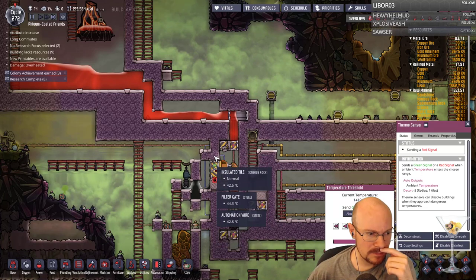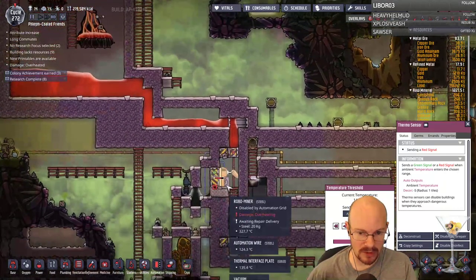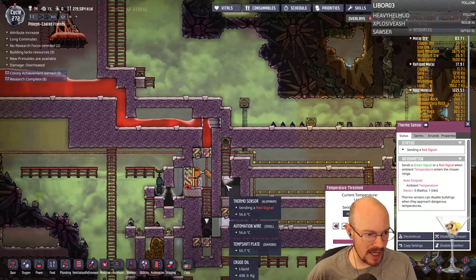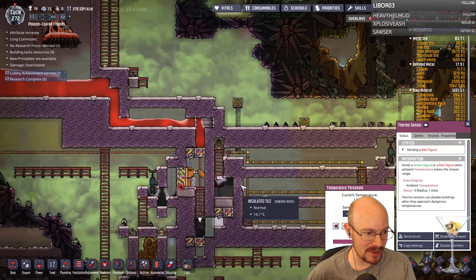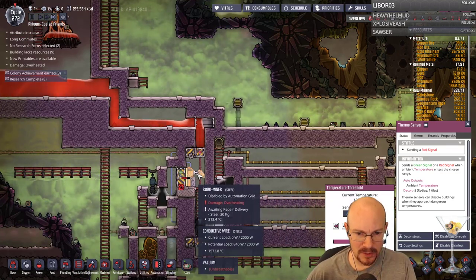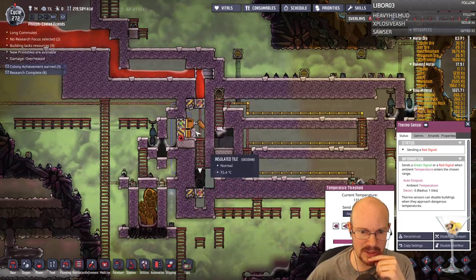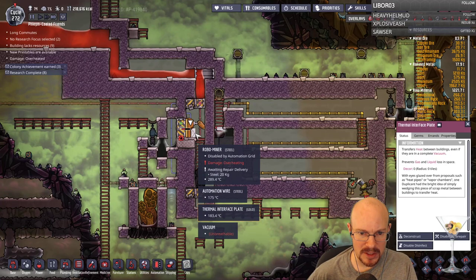Is this transferring heat somewhere? Do you really need two volcanoes for one boiler? I don't know — it's going to probably be more lava, more magma than we need. I'm not exactly sure why the Robominer took damage, but this is heating — this is doing what it's supposed to. I wonder if it's the thermal interface plate heating. What's causing the heat? Is it the wires? Is it the ladder next to the metal tile?